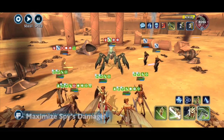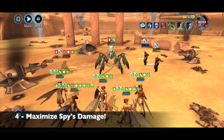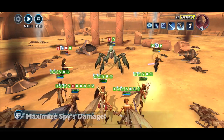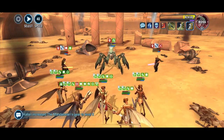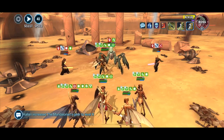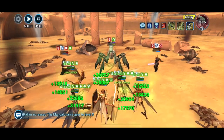Tip number four: get Spy's offensive damage value out as high as possible — just take that to the sky. Speed isn't as important as just the damage output, because Spy is the only one that's really going to be able to hurt the Acklay; otherwise you grind away for a long time. The only three Geos that really matter here are Brood Alpha, Poggle, and Spy.